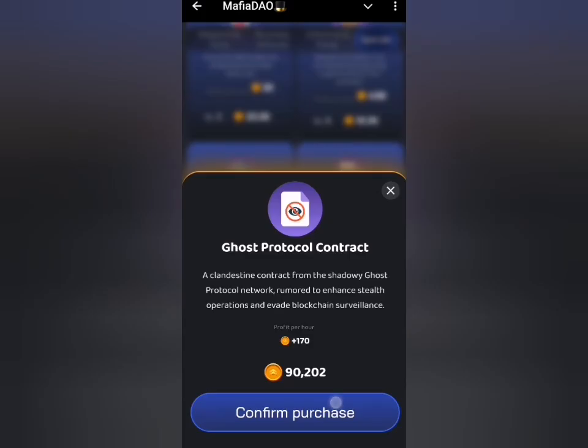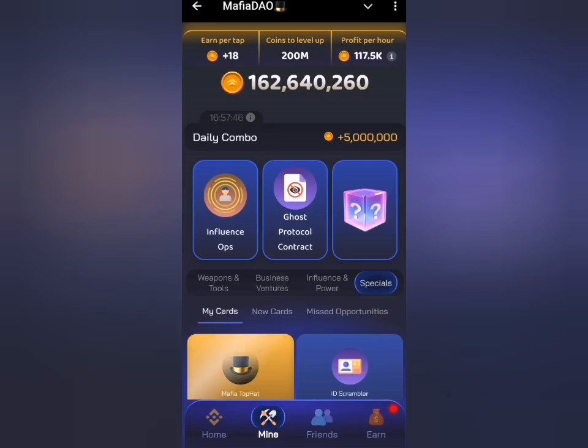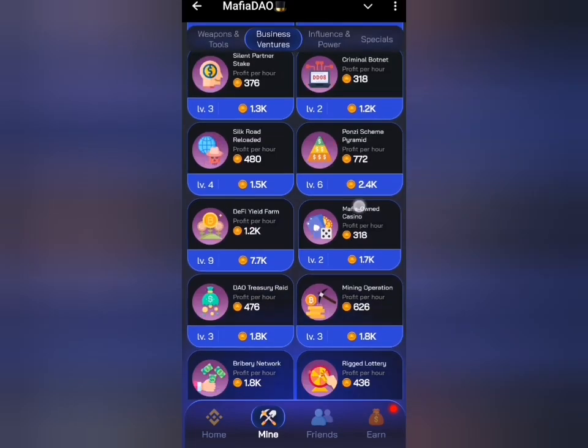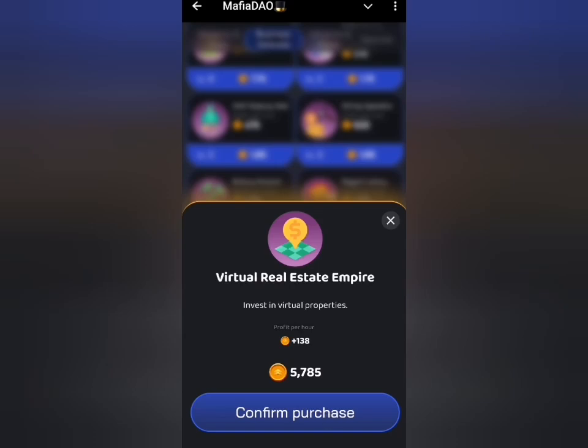Making my second card selection. The last card is under the business venture tab, and that is Virtual Estate. Look for that card here — this is Virtual Estate Empire. Confirm purchase and click on take my prize to claim the prize for today.